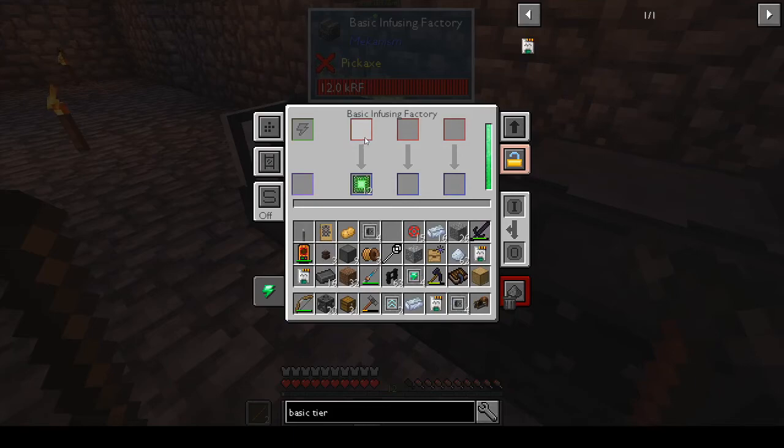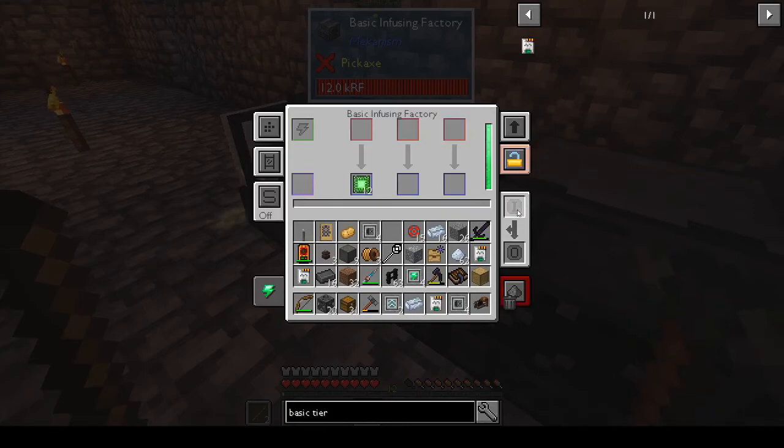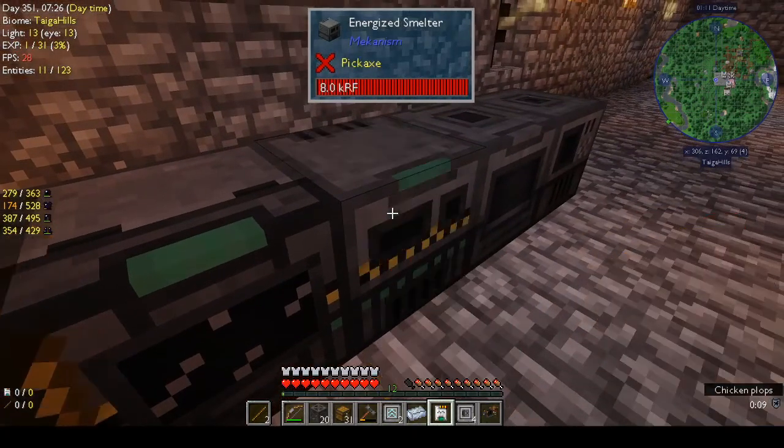There we go — now it's a basic infusing factory! The upgrade stayed in place. There's autosort, transporter config, side config. I can see input and output options. That means I could put in redstone and make enriched alloy, basic control circuits, and something else all at the same time. Let's upgrade the other machines too.